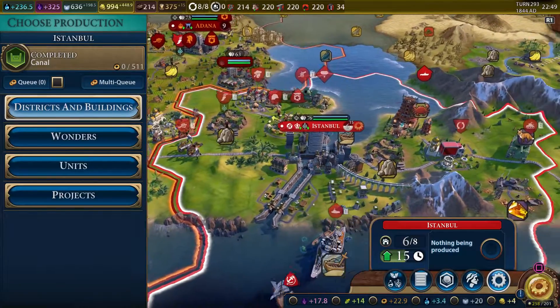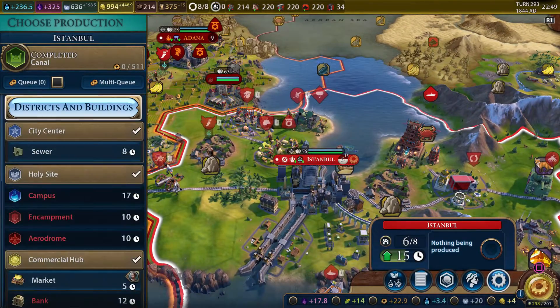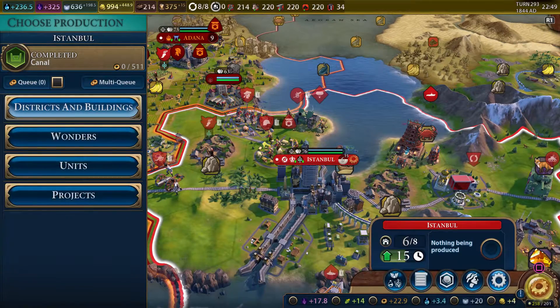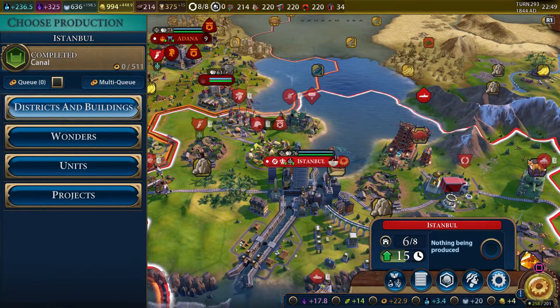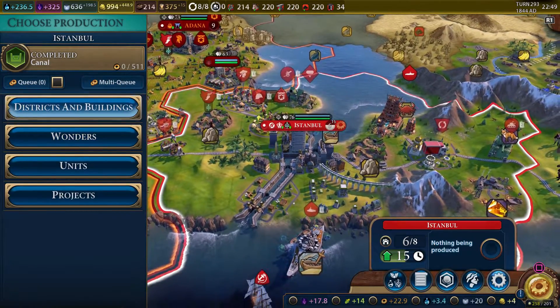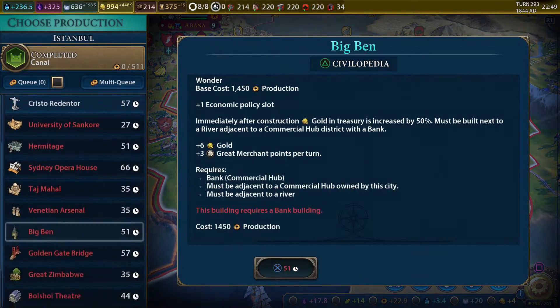Istanbul got itself the canal finally, so we can now bring all those ships out. About time — good God. Does Istanbul need a bunch of things? I guess they're all right on housing now — I thought they were short on housing. Does the canal provide housing? Maybe that's why they're not short on it anymore. Yeah, it looks like there are tiny houses.